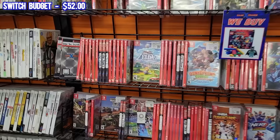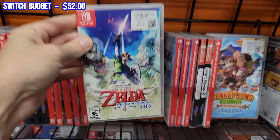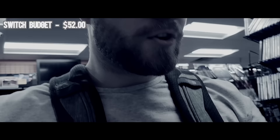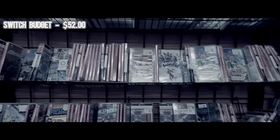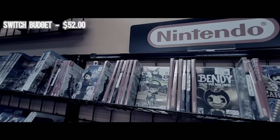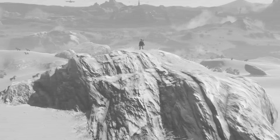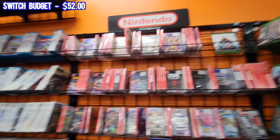You guys well know the first thing I'm going to be looking for is Breath of the Wild. We got Zelda Skyward Sword, which I would love to have. Could it possibly be that they have all these Switch games and they don't have Breath of the Wild? Please tell me it's under Zelda. No — the last one is Xenoblade and Yu-Gi-Oh!, and it's not in the B's for Breath of the Wild either. Folks, we had to pass up on multiple Zelda Breath of the Wilds today because we didn't have the money, and now that we do have the money, it's not here.